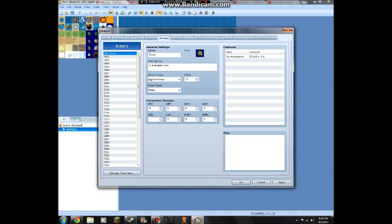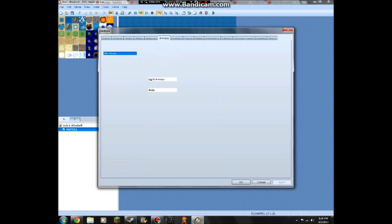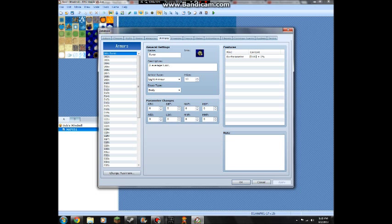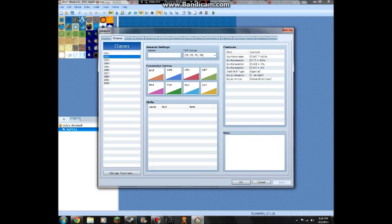It's not a shield, it's body armor - and it'll make your defense go up by five and your agility by three. He'll start with it on. Armors - Tunic, clip type body.